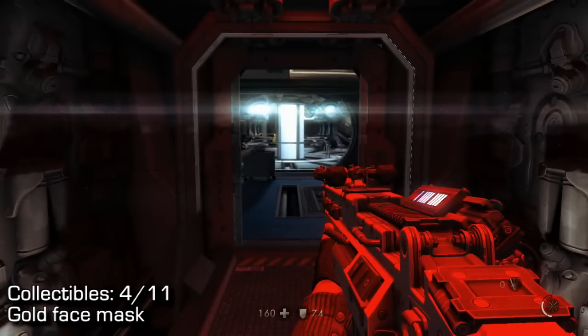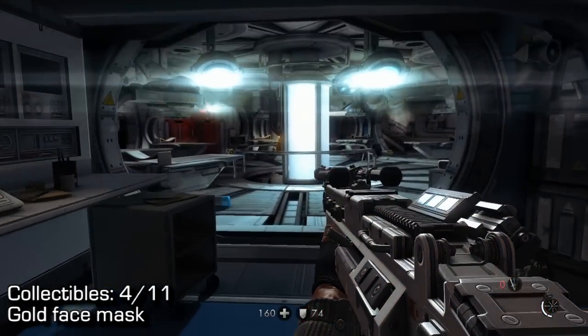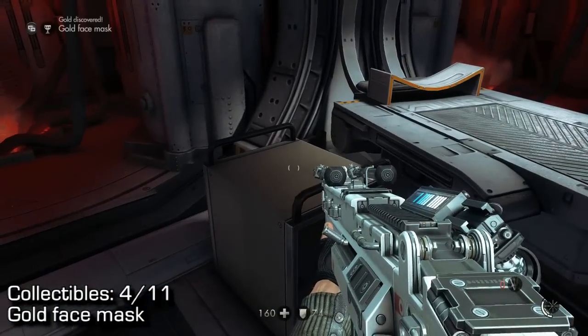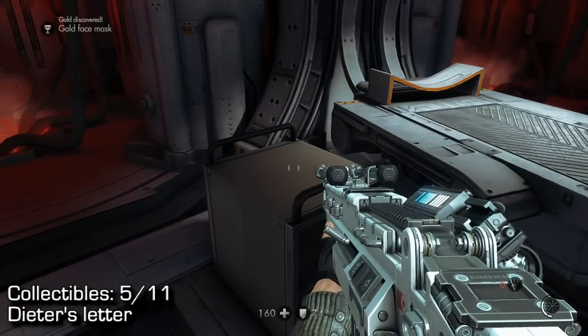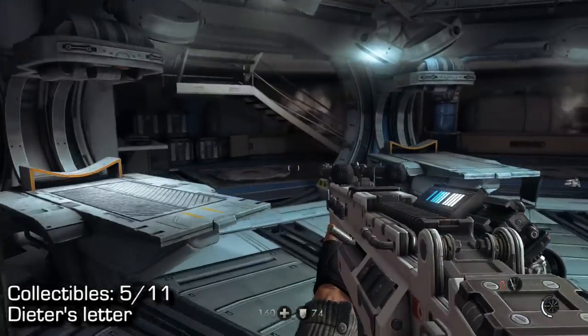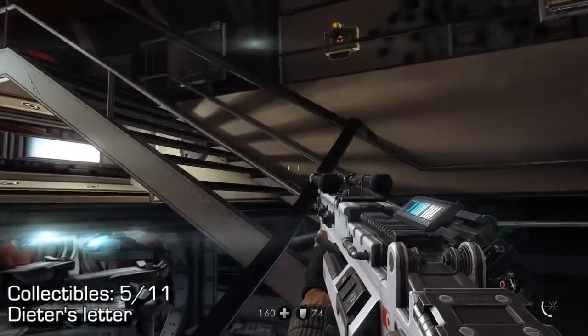Next up is a gold face mask. This is when you enter this kind of circular area with two floors. You'll enter on the bottom, and once you enter on the left side, you'll find the gold mask. From this collectible, you're going to want to go upstairs. Watch out for all the commanders and stuff, and there will be a letter just sitting on the desk in one of the middle rooms upstairs.